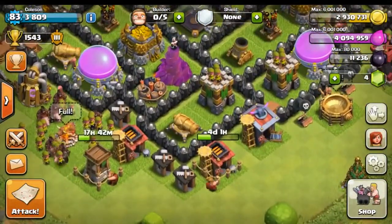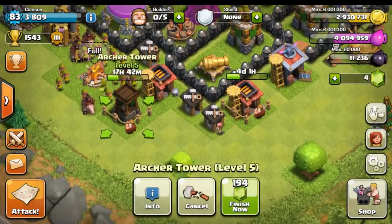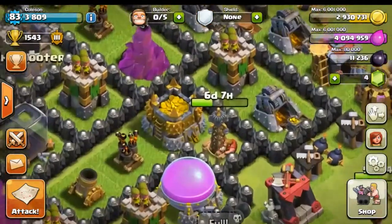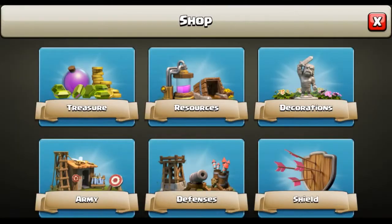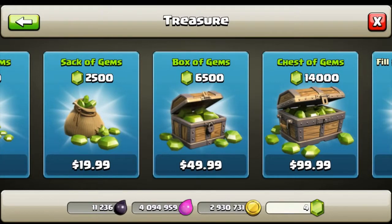We still have yet to build our X-Bows, but we are working on our Archer Tower, starting to build one of our Teslas, and we have two other Teslas upgrading as well as one of our Barracks. We're actually going to be spending $50 today and working our way up as the series continues. As the channel gets bigger I'll be able to afford more gems and bring you guys better content.